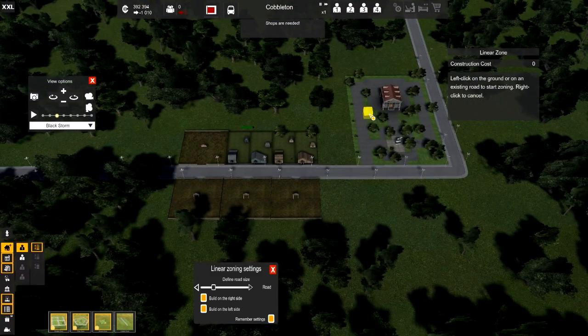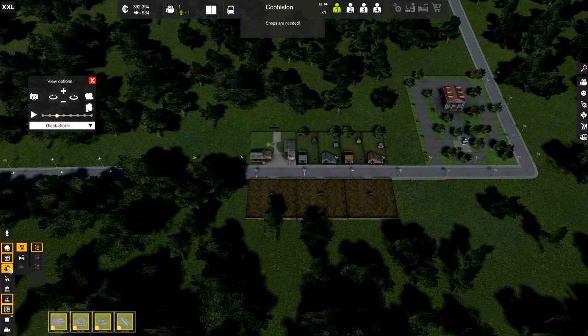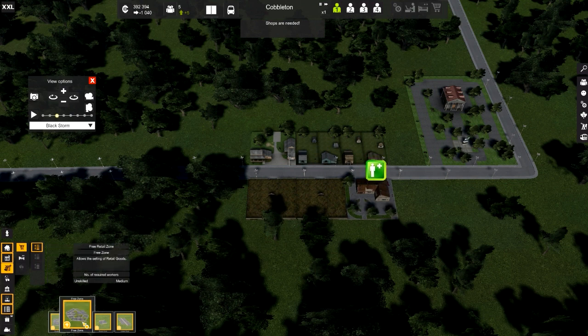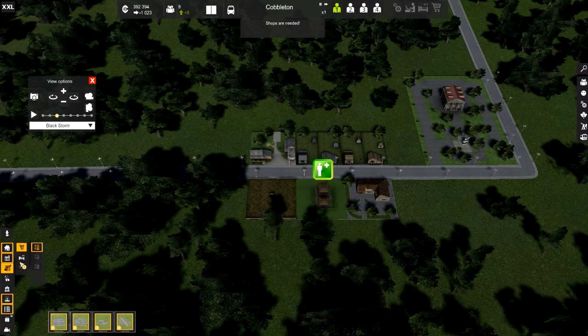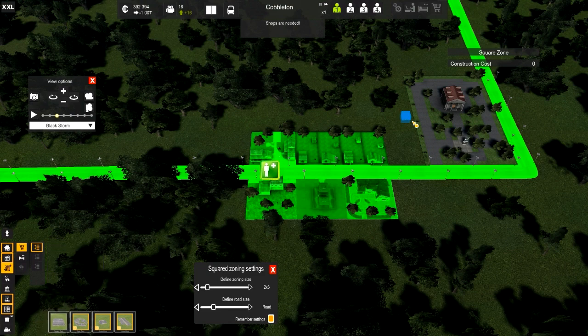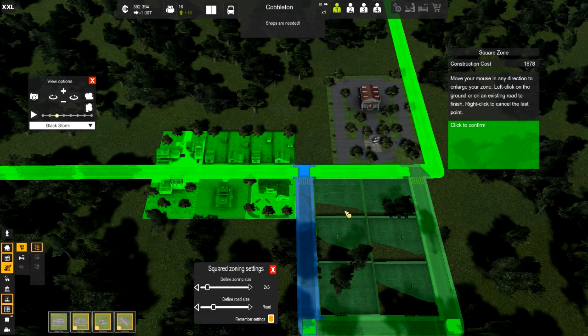So these people need somewhere to work. Let's look at commerce — commerce has a few things available. We can do square retail zones, free retail zones, simple retail zones. There's hotels as well. Let's go ahead and build the square zone shopping center right here. Now that's going to be a little bit too small — let's start it here. That's so big for the amount of houses that we have, but we have the money, let's just do it. So there's going to be a lot of shops available for this residential zone.